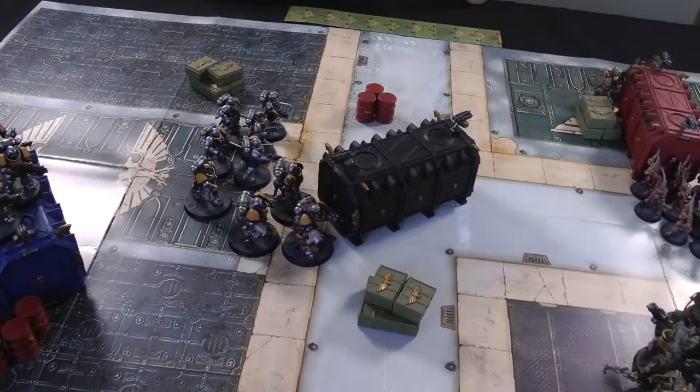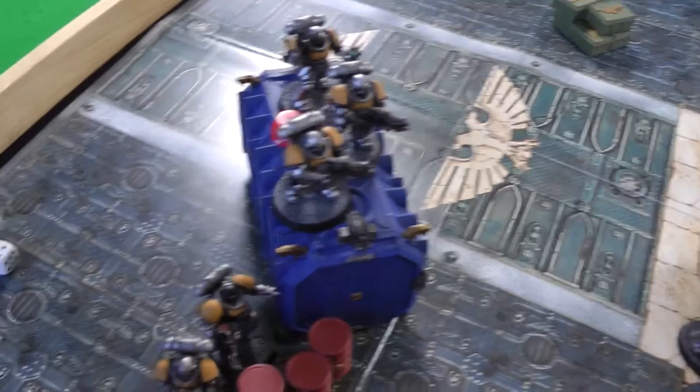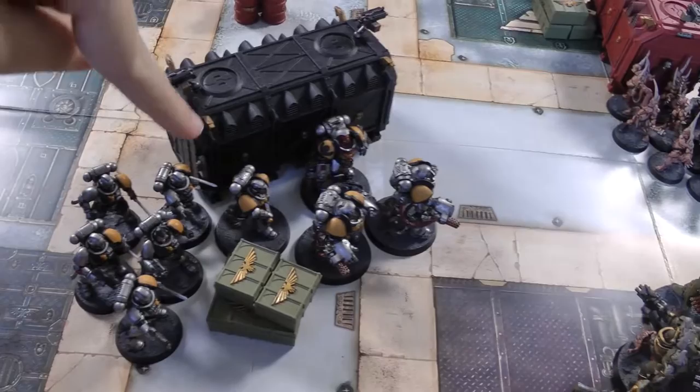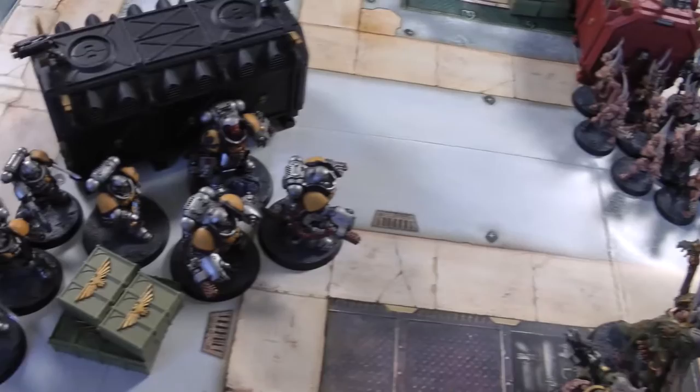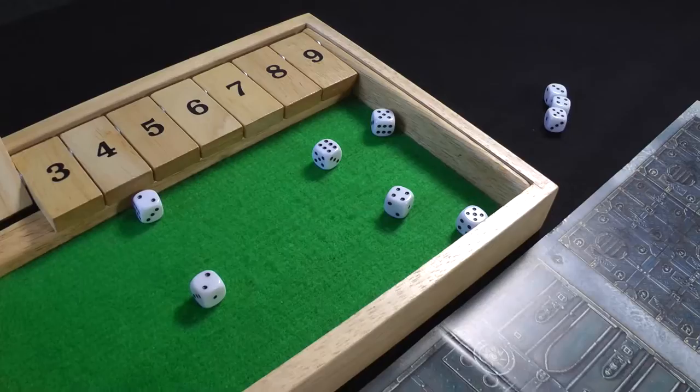Space Marines turn two: the Intercessors hold position while the forces in the middle move up around the container. The Aggressors and Calcius are now in flamer range of the Poxwalkers, hopefully in charge range too. The Reavers come in to back them up to deal with the Terminators. Shooting: the Aggressors fire their flamers at the Poxwalkers - all in range, rolling 66 shots total, getting 24 hits.